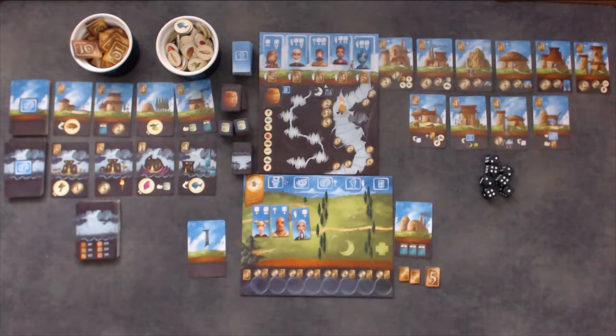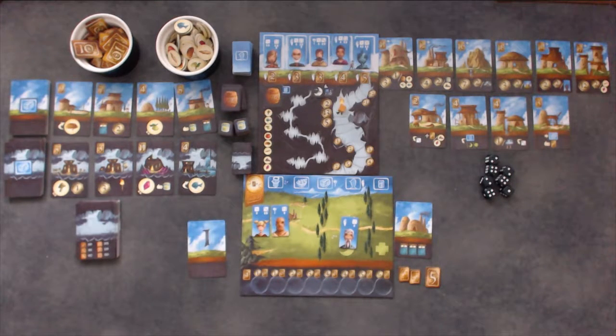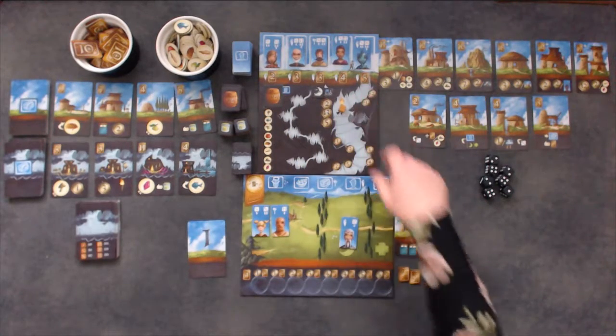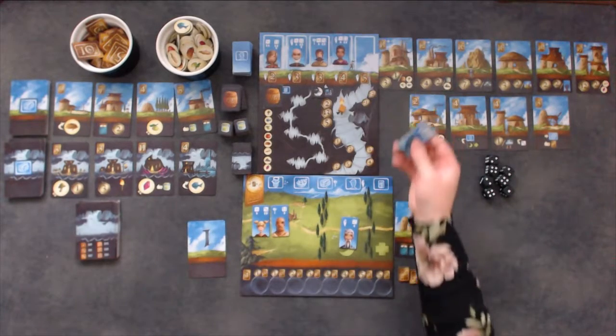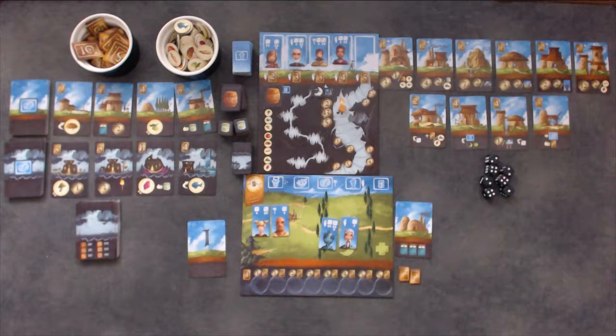If you choose to train a new villager, move a villager that has the quill symbol from the ready area to the exhausted area on your player board. In order to purchase one of the available villagers, you must pay the amount listed below the villager on the reputation board. The newly acquired villager will be placed in your exhausted section of your player board. Do not refill the villager pool on the reputation board — that will be done at the end of the round.